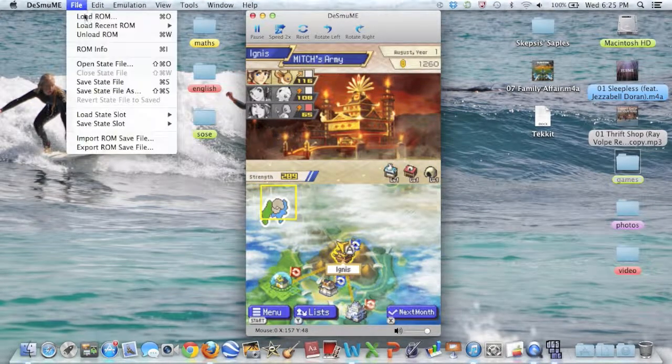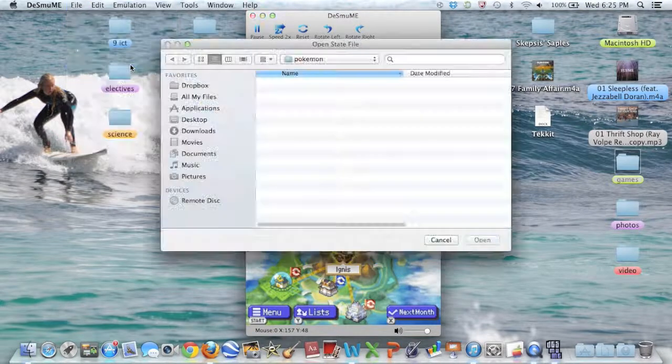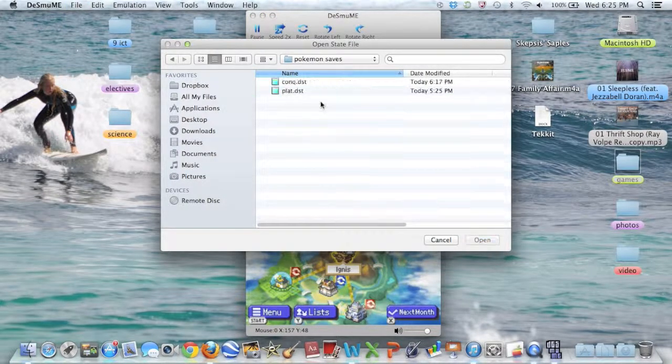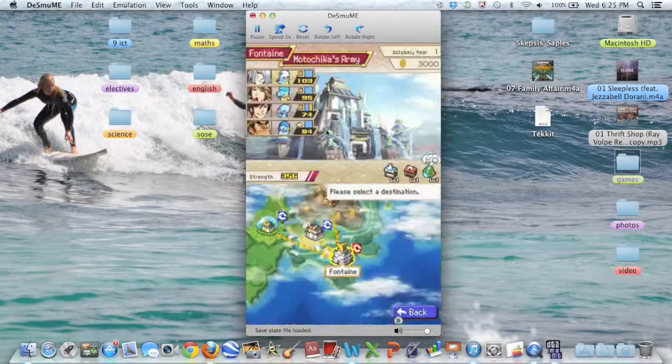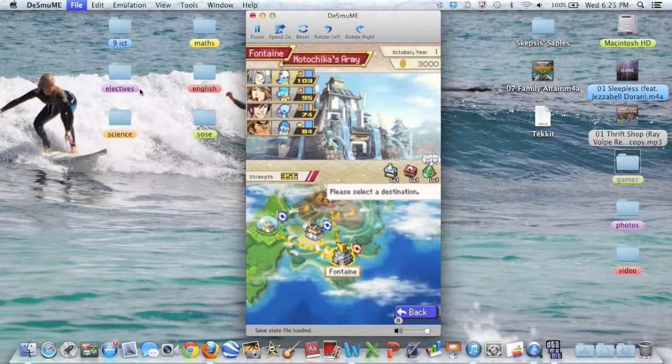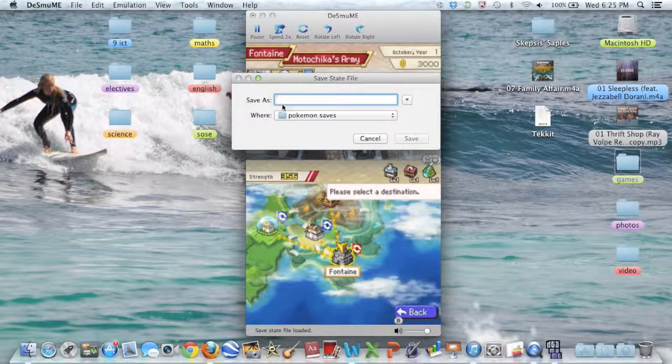If you've got a file you've already saved, you go to File > Open State File and go into your saves folder. Let's say mine is called Conquest — I open that up and it brings me to where I was last time.